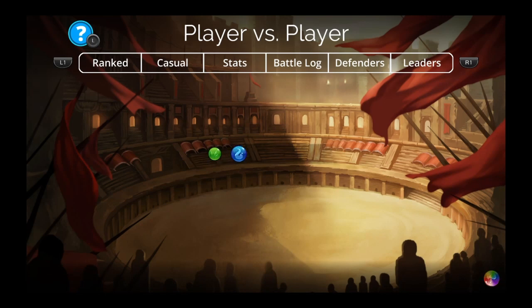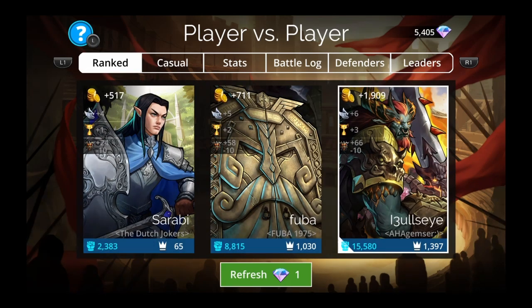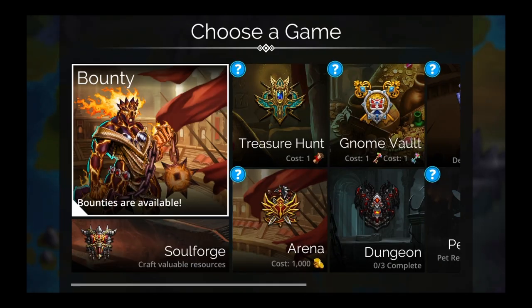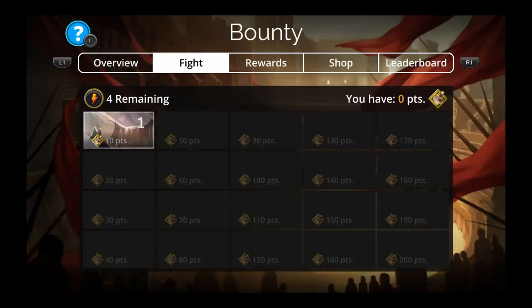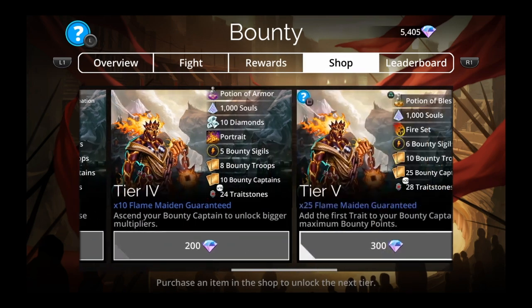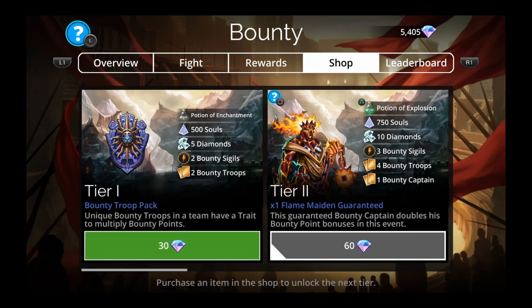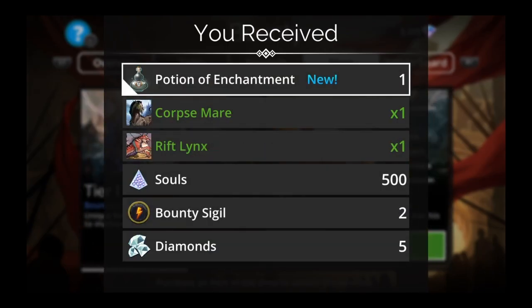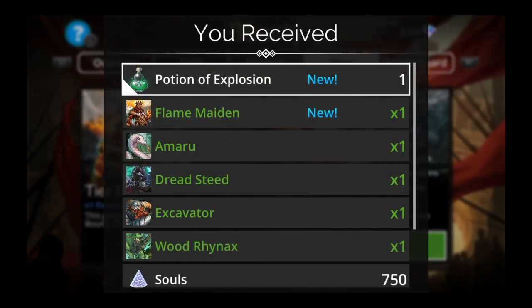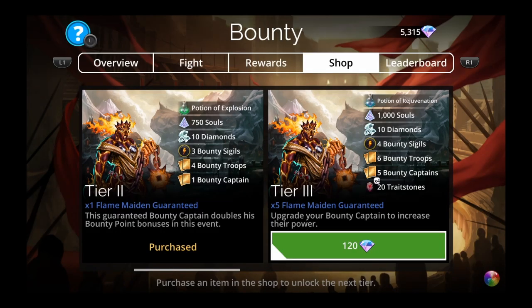You can maybe change the class, change the weapon, try something else. But that was my first thoughts, and now let's go to the bounty. You want to get enough — I'm going to go all the way up this time. I want to keep all my gems. The bounty captain this week is Flame Maiden, so I'm going to buy three and then take a look at her.